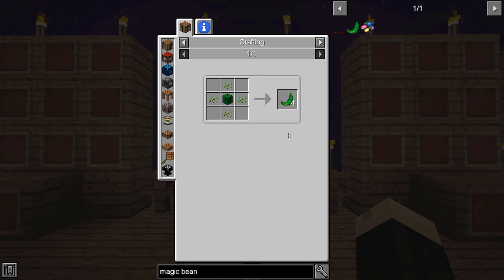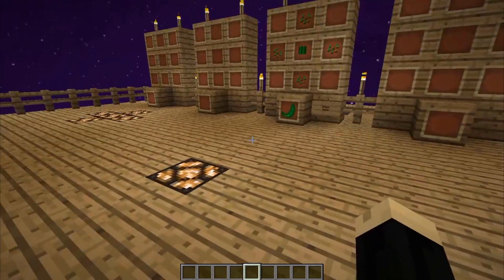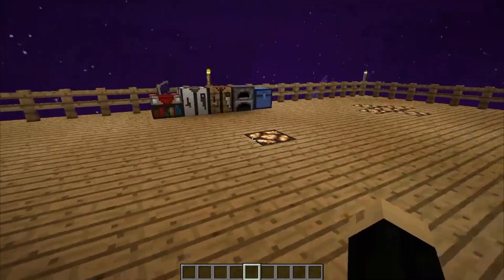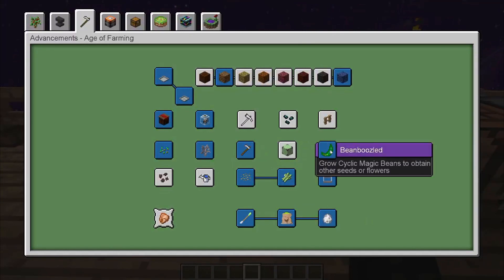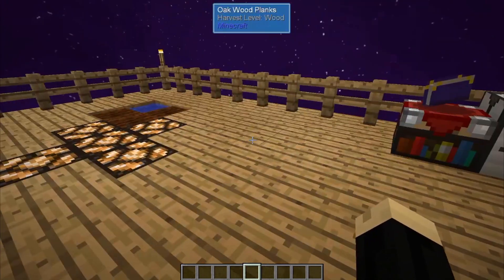And this will make four of them, so you can plant multiple at a time. Once you've made that, you'll get the advancement itself. You don't have to plant it to get the advancement. If we go over here, you'll see the bean-boozled advancement: grow cyclic magic beans to obtain either seeds or flowers. But again, you just have to pick up the bean to get it — you don't actually have to plant it.